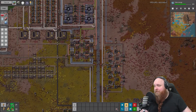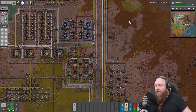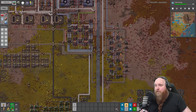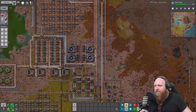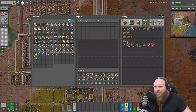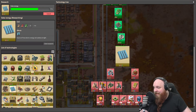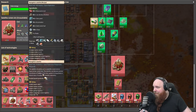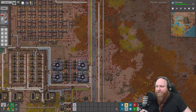Welcome back everybody to the continuation of our Let's Play of Space Exploration and Crash Story O2. We are going to continue our endeavor to get over to the first space exploration parts. We still need to make LDS, solar panels, accumulators, and radars so we can make the navigation satellites, and once we have all of that we still need to make the rocket control units.